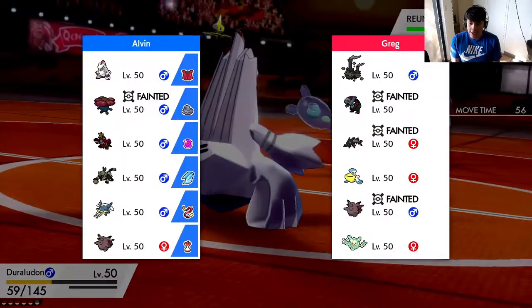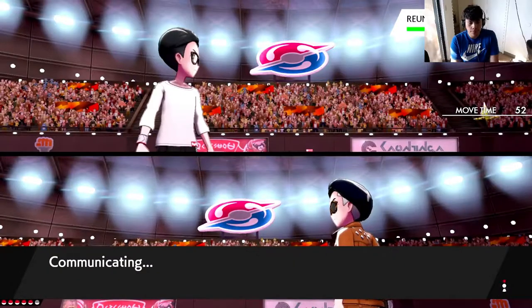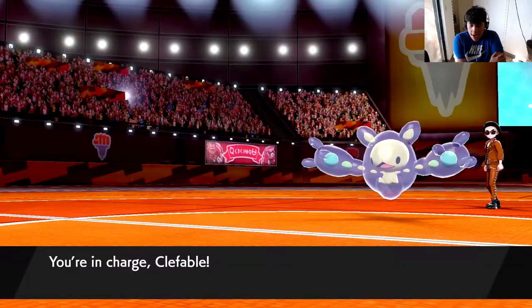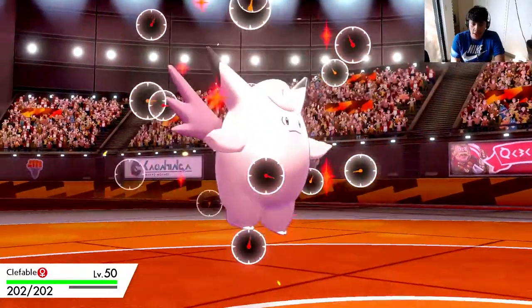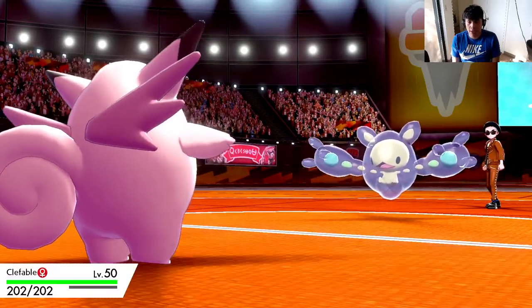I'm gonna save Duraludon and go in. I really can't commit too much. I'm gonna stay in and just click Dark Pulse. It's a Regenerator Reuniclus - probably not gonna do a whole lot of damage because of the Draco Meteor drop. Flinched - at least there's that, that's kind of huge. I really want to predict this thing going for a Focus Blast, so I'm gonna go to my own Clefable here.